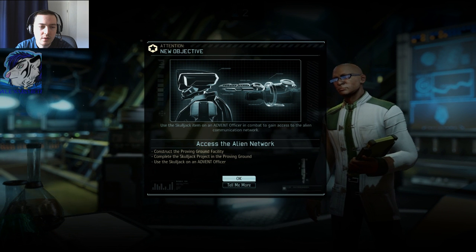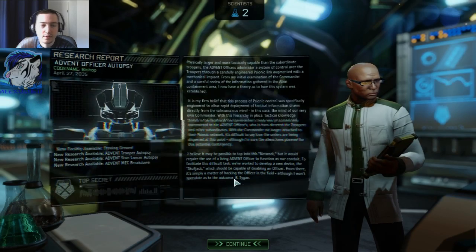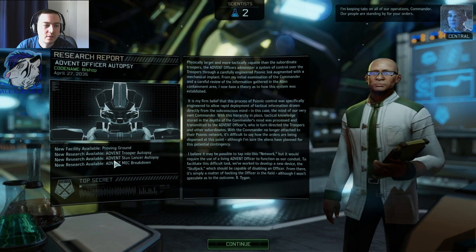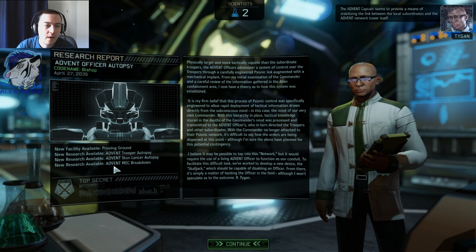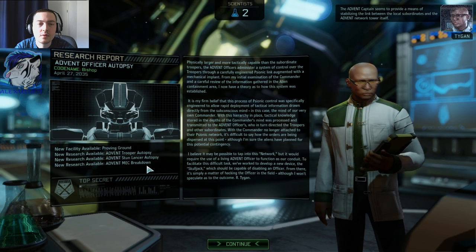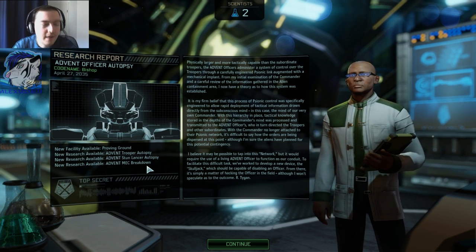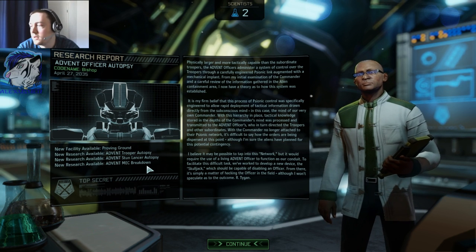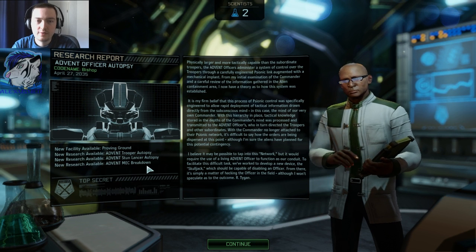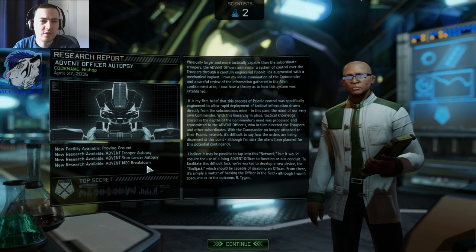So we need to construct a Proving Ground — PGF. Skull Jack project. Use the Skull Jack on an Advent officer. I'm keeping tabs on all our operations. I can research a lot of stuff. I wanted to go with the turrets, the sensor turrets, or the radio station network. But I think I might just go with the Advent MEG breakdown. I'm not quite sure. Let's read first.